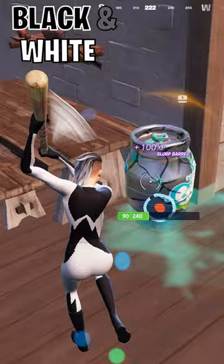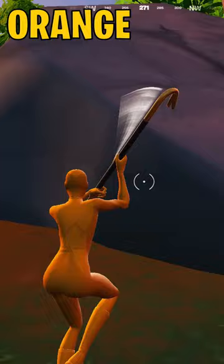In at number five, we have the fully orange superhero skin paired with the gold throw. Perfect for hiding in fall themed places.